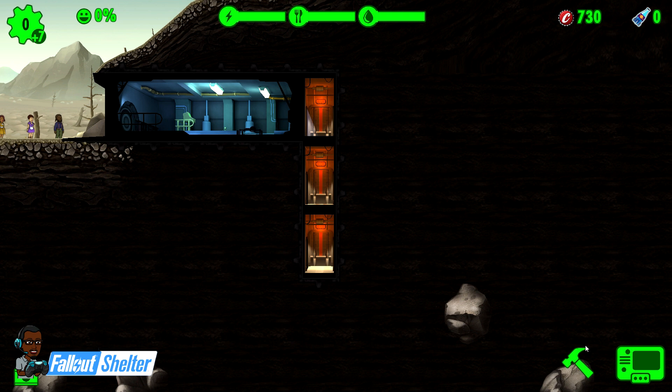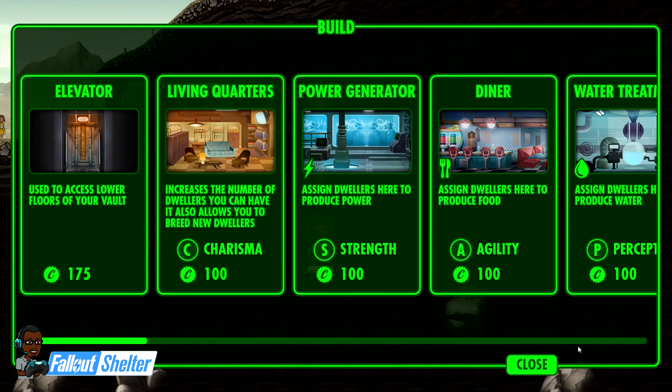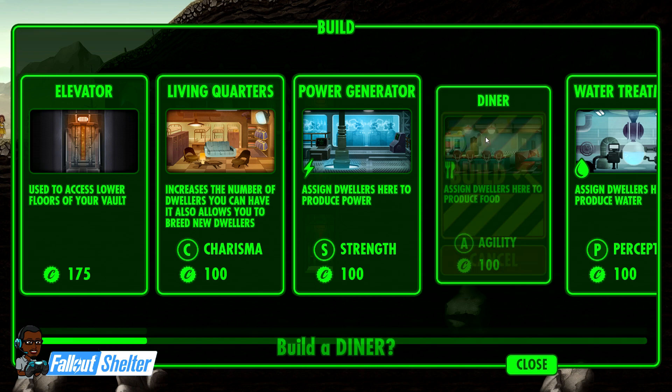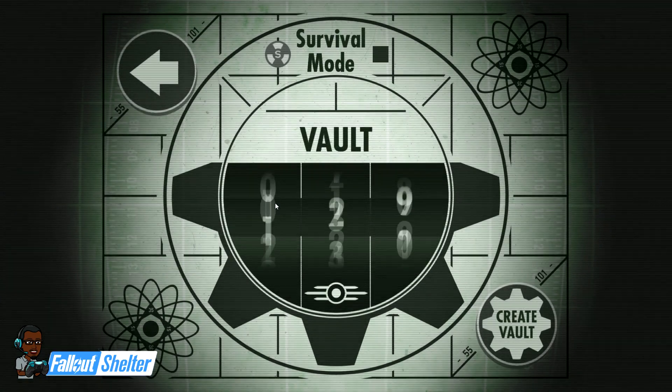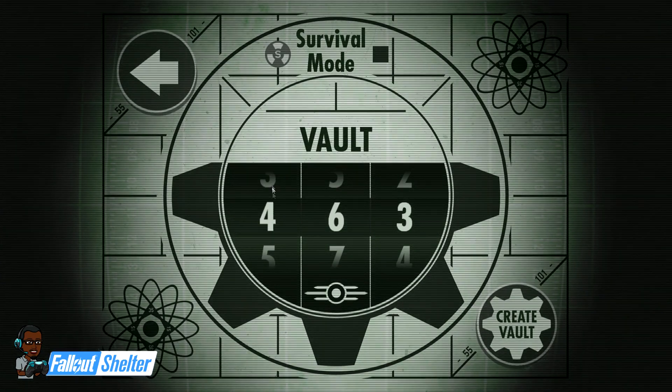After deleting that vault, create a new one. Creating a new one, you'll start off with just the entry door and no buildings. This build will get you through the first parts of playing this game without being bored and your vault just sucking. I'm going to create a new vault and call it Vault 100.